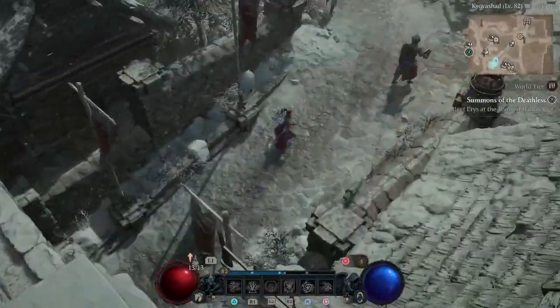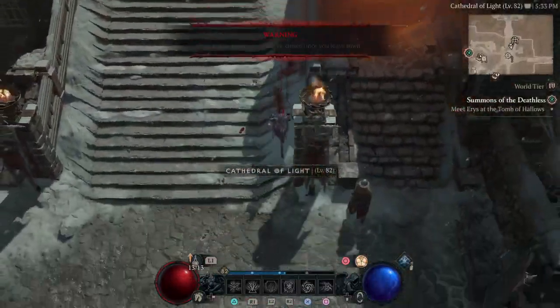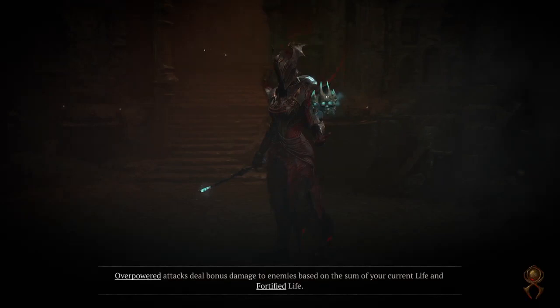This is actually a really cool new addition. Now we can test our stuff before going out in the open world. Just walk in front of the door right there and hit X, or I believe A if you're on Xbox, or left click it with the mouse.